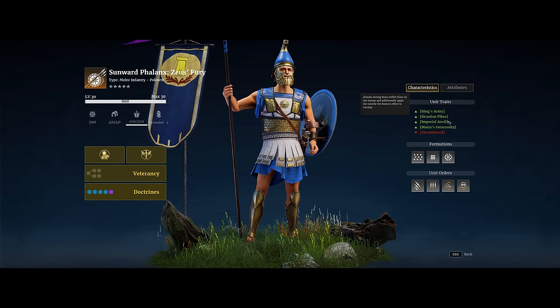The second unit trait is Imperial Anvil. Attacks during brace inflict daze on the enemy and additionally apply the stagger-of-the-horses effect to cavalry, which essentially rears up the cavalry and stops their charge. Importantly, this will now impact Huanuia Heavy Cavalry who recently lost their immunity in their two ability, so the Phalanx can now trade effectively with Huanuia Heavy Cavalry and most other cavalry susceptible to this effect.